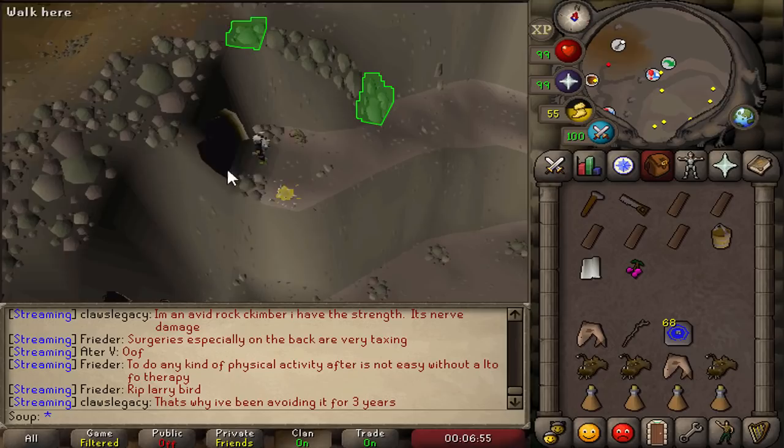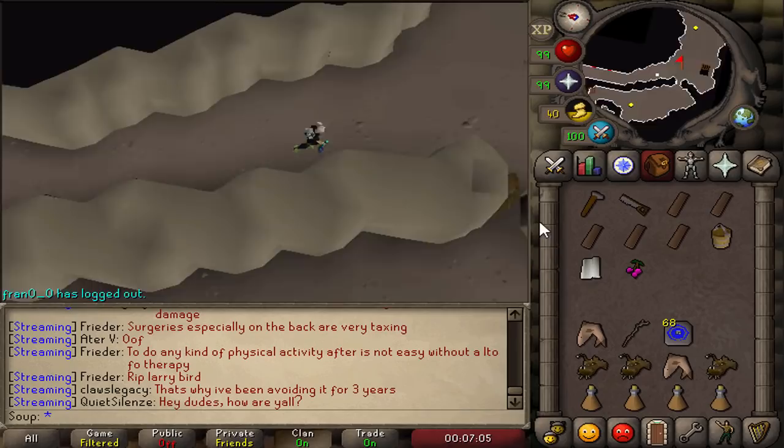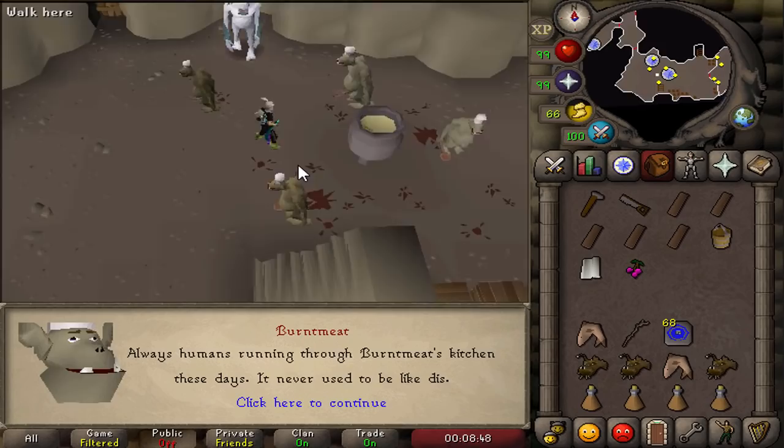The quest can be started by speaking to Burnt Meat in the Troll Stronghold kitchen. Teleport to Trollheim so you're at the top of the mountain, run down the side, and go to the entrance of the stronghold. We're now at the entrance — just enter. Run south from the entrance, climb down the stone staircase, and you'll end up in the room with Burnt Meat and the new guy Wolfbone.